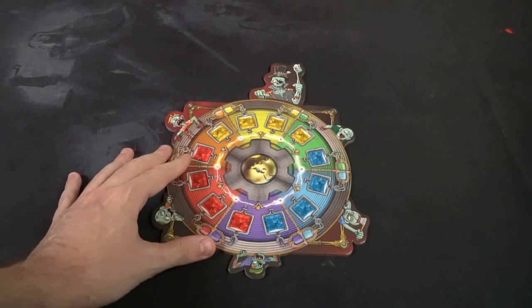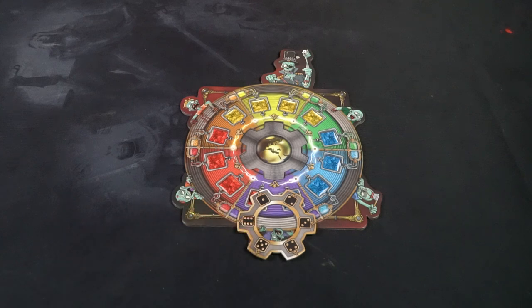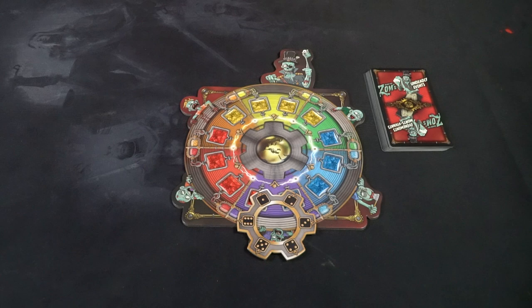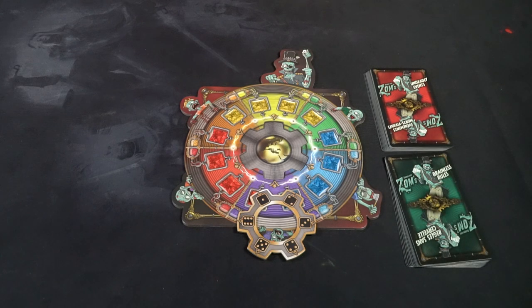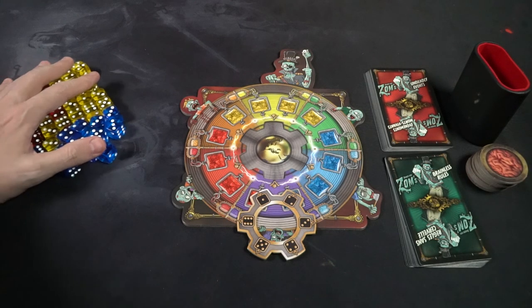Let's talk about setup. Baron Von Zom's Dice of the Undead is quite simple. Based on the number of players, a certain number of dice are required in the pool — fewer players means fewer dice. For a four-player game, just add all the dice. Each player gets a player board, one of these little wheels with numbers on them, and dice in the middle of the pool, along with shuffled green and red card decks and brain tokens set aside.